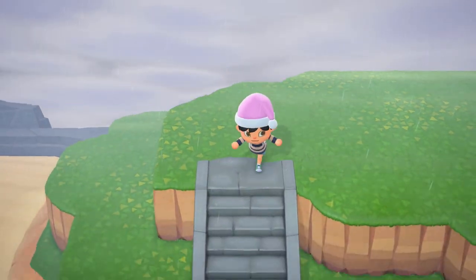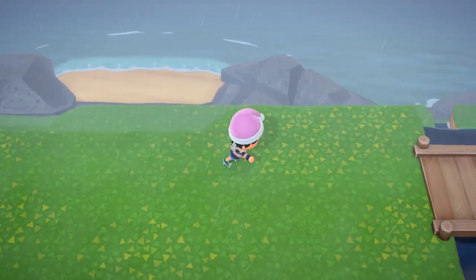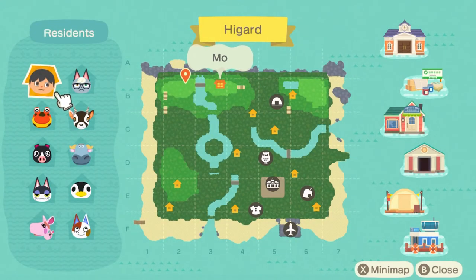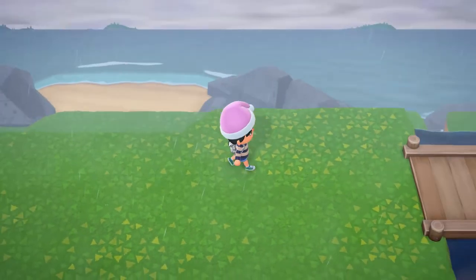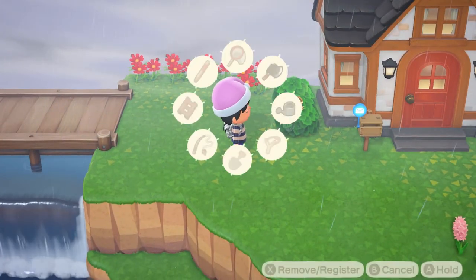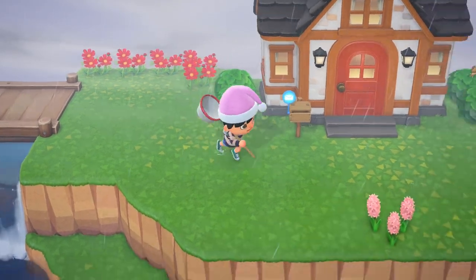One other annoying thing is that Red is not a permanent seller like Nook's Cranny or the Able Sisters, despite having an icon on the map. He'll appear randomly like any other wandering villager, which adds a whole new layer of pain even if you're a time traveler. I guess it's their way of discouraging time travel, but let's be honest most of you will probably do it anyway.